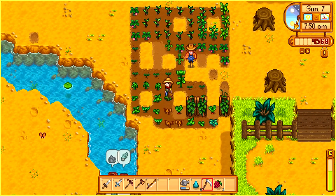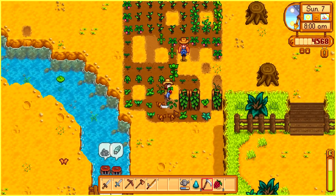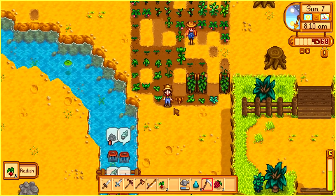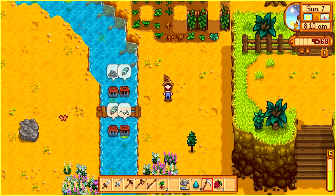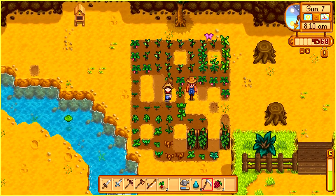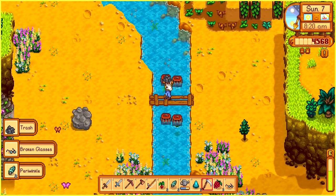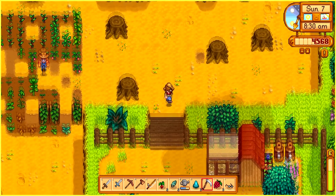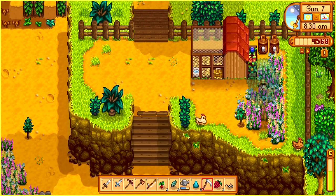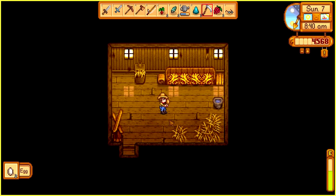Hello everybody and welcome to part 18 of Let's Play Stardew Valley. I already went ahead and watered my crops. There's some produce over here I can grab right now - we got some radish. It was a rhubarb, I was way off. Things are not growing as fast as I was hoping, it's still day seven. We got some new cool things from the crab pots which I'm gonna grab. Let me go check my chickies and grab these two eggs.